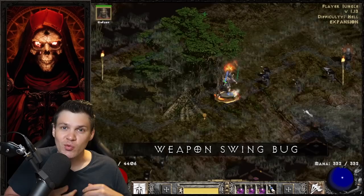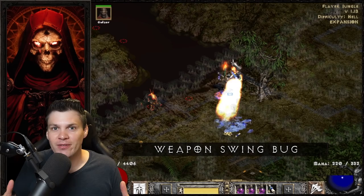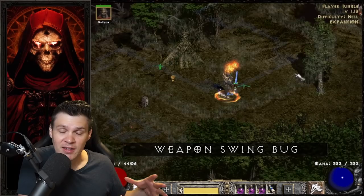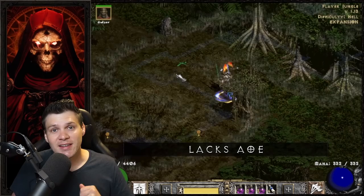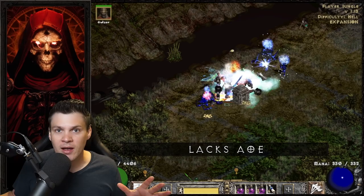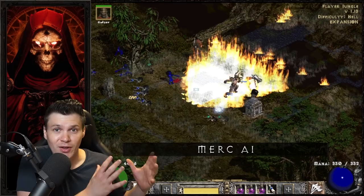Like all builds there are definitely some cons for the Frenzy Barbarian. The first is the weapon swing bug. I know what you're thinking — you just said the weapon swing bug is a pro. It is in certain scenarios, but in others it can be annoying. For max strength or max DPS builds it is a little bit annoying to use. But if you're okay with not having a max strength setup and going max vitality, you don't really need to worry about the cumbersome use of the weapon swing bug. The second major con is that the Frenzy Barbarian just lacks AoE — just single target swinging. Compared to Whirlwind Barbarian there's a massive difference in area effect damage.